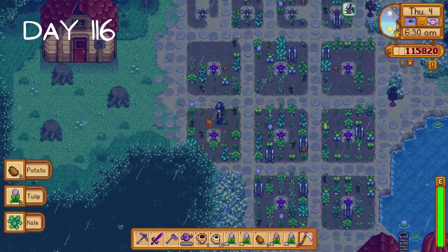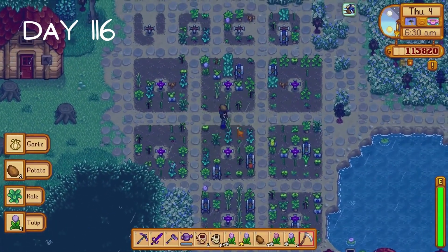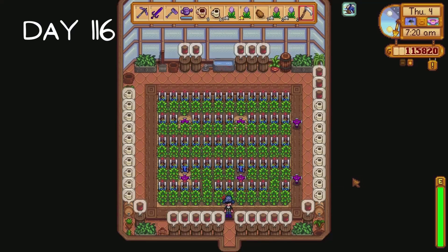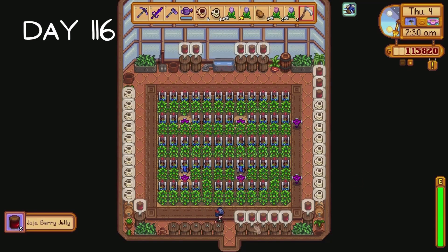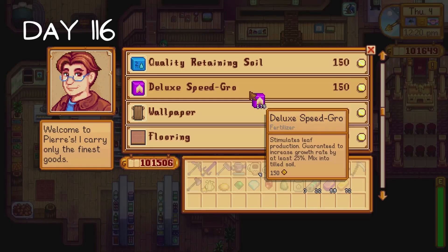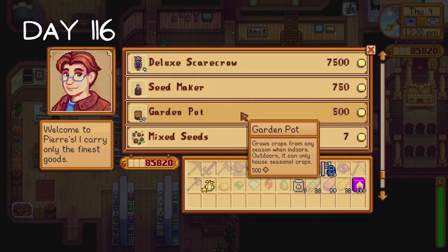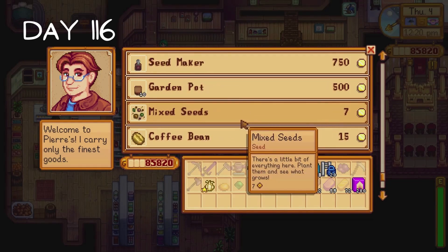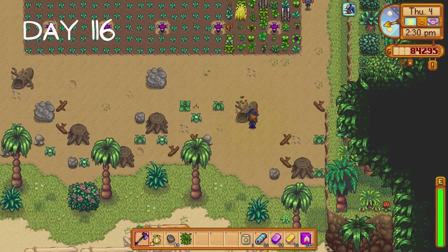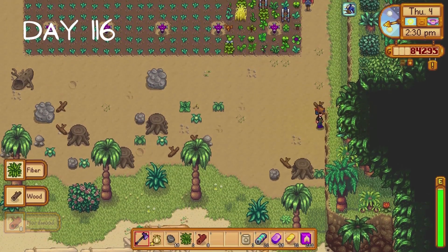Day 116 is a small harvest day as various crops have grown. I basically ignored the crops growing on this farm during spring and I don't know why I did that. But our greenhouse is a different story altogether. Our jojo berries are ready for harvest and a few jojo berry jams are also ready for collection. It's off to Ginger Island once again to clear out more space for planting. Wheat and garlic have appeared from mixed seeds so I make sure to plant the melon seeds so we can get 15 golden walnuts in the future.